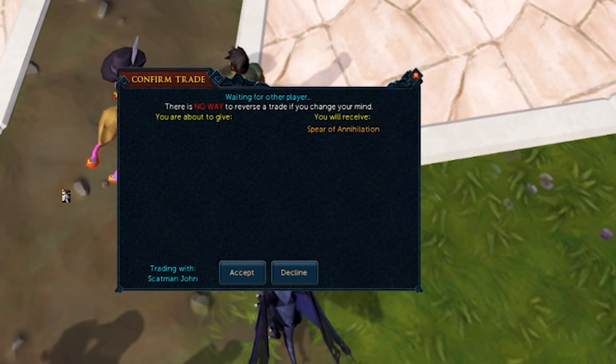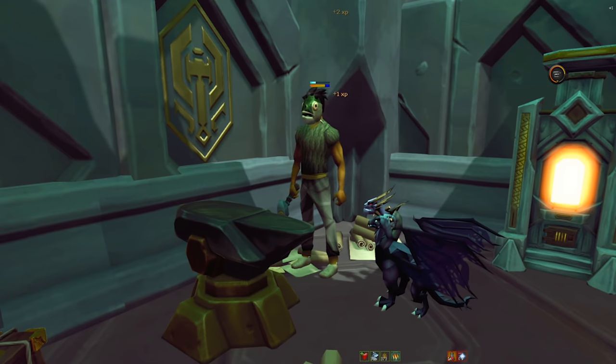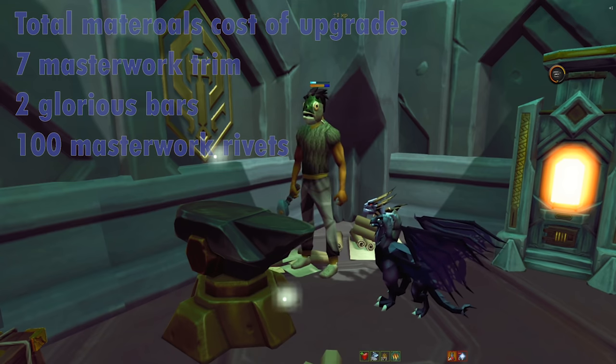With that being said, the Spear of Annihilation can be upgraded to a tier 92 Masterwork Spear of Annihilation. That's what we did at the start of this video. Our Spear is already upgraded, and we've augmented it with the Lunging 4 perk. It's time to test this thing out.